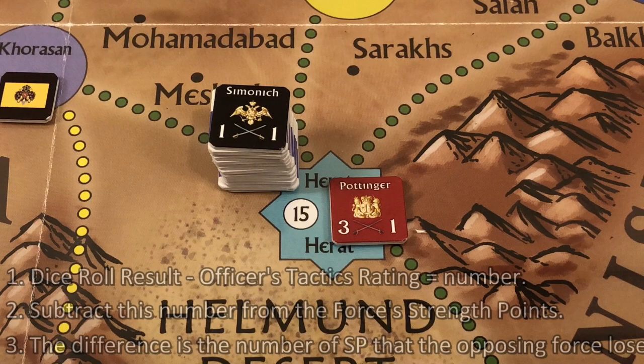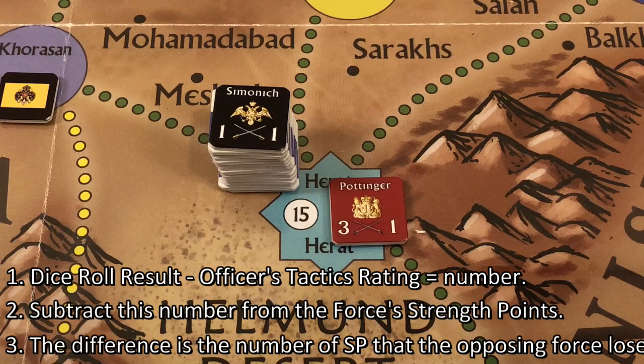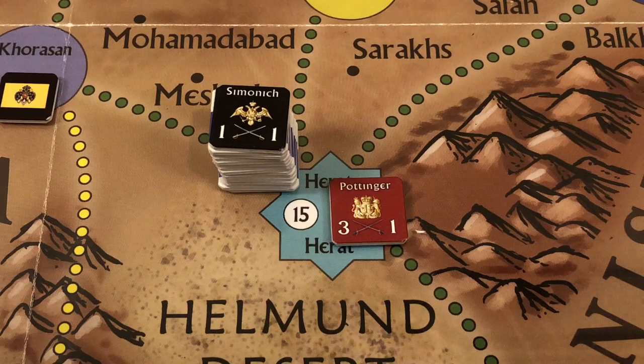To resolve combat, you roll the indicated number of dice, subtract the officer's tactical rating, then compare that number to the strength points of the opposing force. If the result is less than the opponent's strength points, the difference is the number of losses the other side must take.